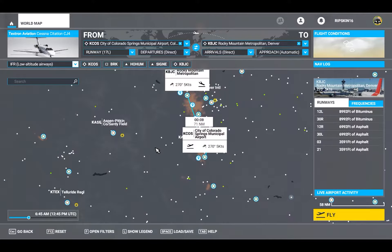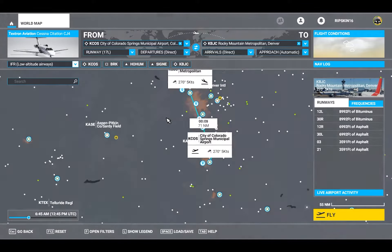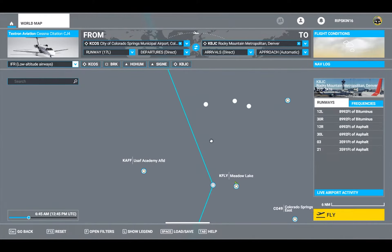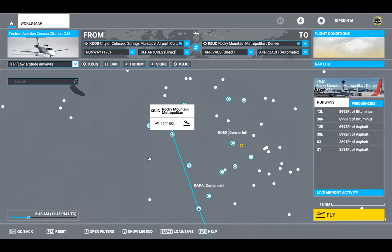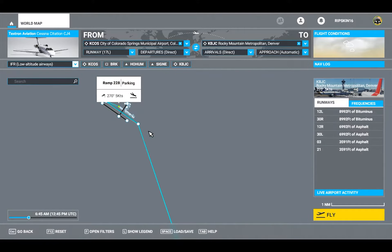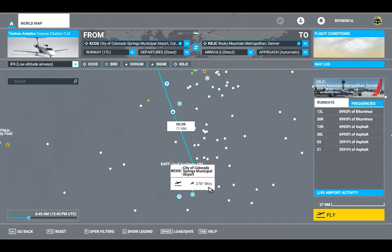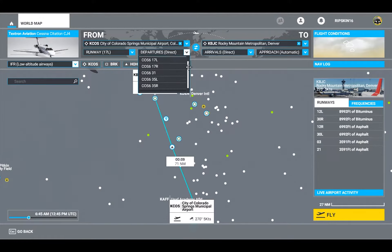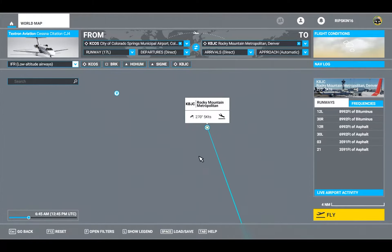I want to do this in IFR and it's going to change things up a little bit. You can see it's already put some new icons on the screen. The first one is a VOR station, which is just a radio station that I can home in on for VOR flying, and then these are my waypoints that I'm going to be flying, which will lead me into the airport. I can fly this similar to the GPS flight, or I can set departures through different runways, but I'm just going to go direct for now.